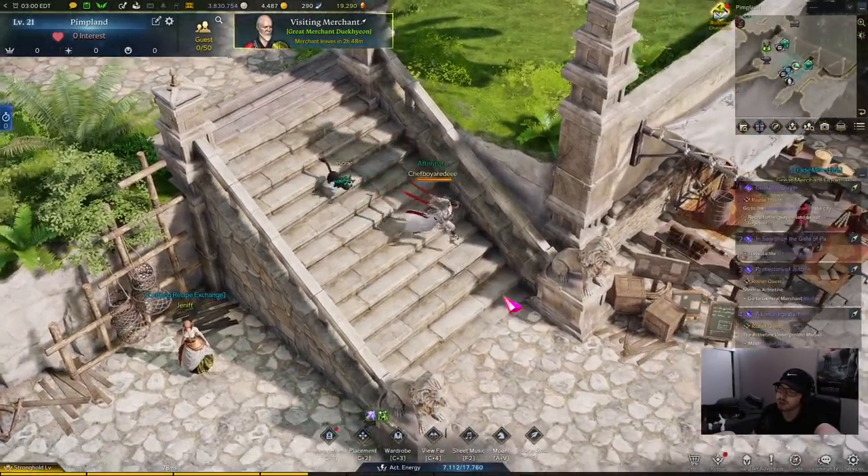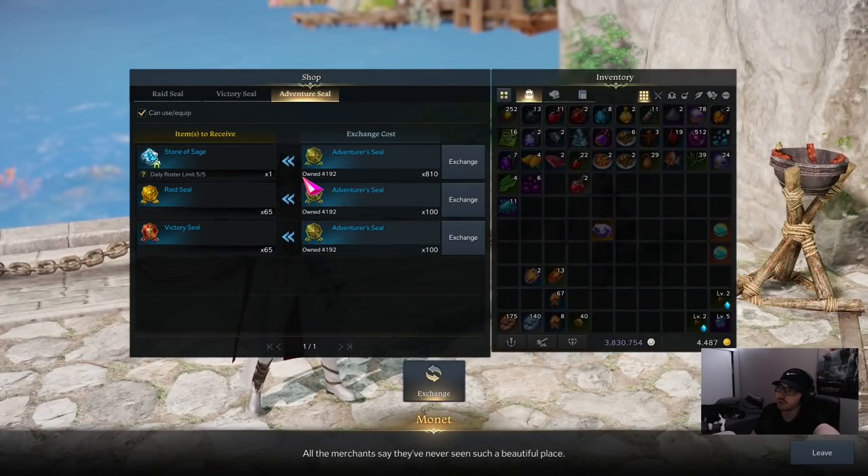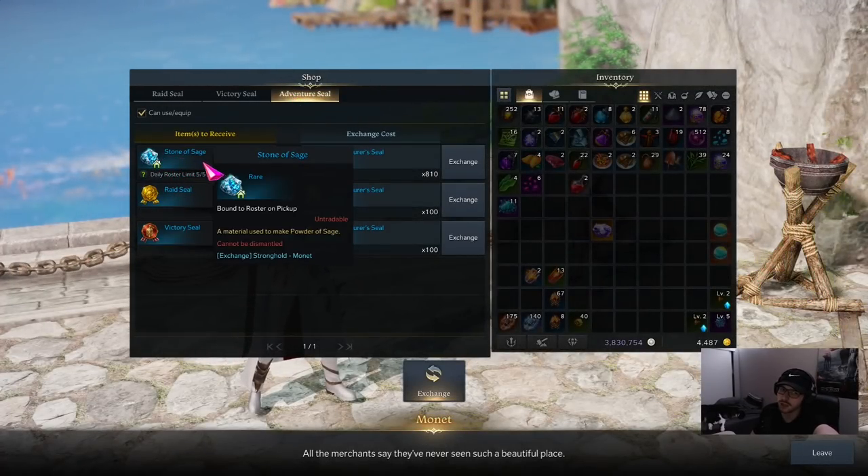Then you want to come down to the port of your stronghold, come over to the special exchange lady, go to Adventure Seal, and get the Stone of Sage. It costs 810 Adventure Seals each.